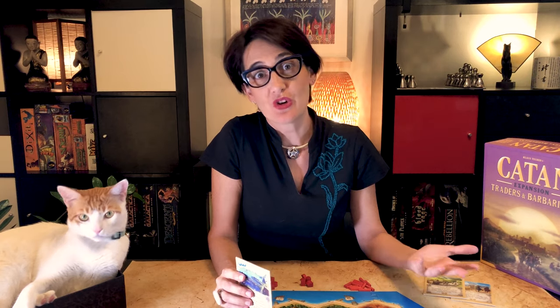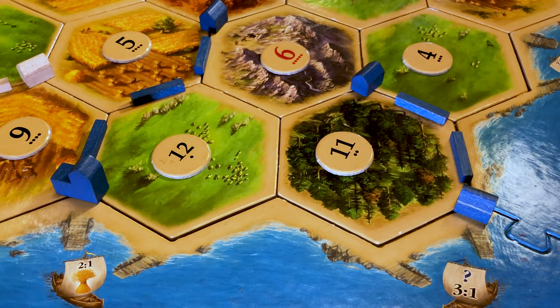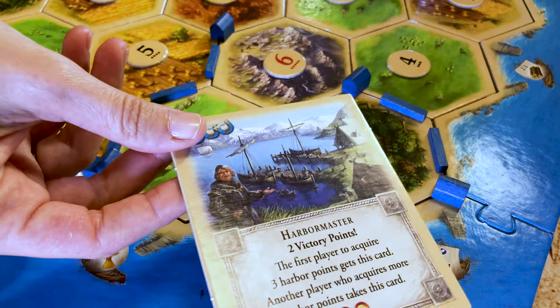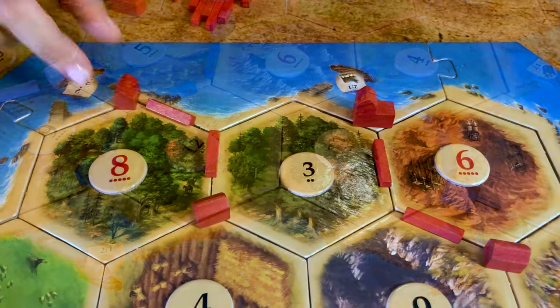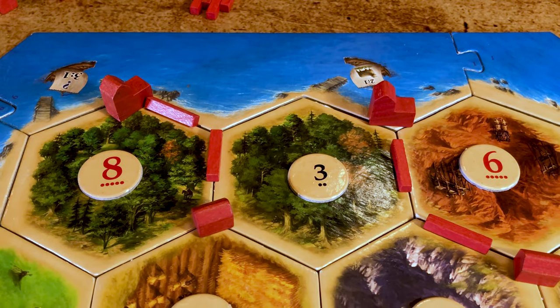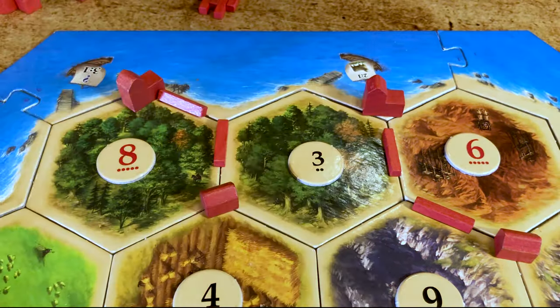The third variant is Harbour Master. As trade becomes more and more important on Catan, so do the harbours. Settlements and cities at harbour locations provide one and two harbour points respectively. The first player to collect three harbour points receives the Harbour Master card, which gives you two victory points. Similar to the largest army or longest road card, if another player has more harbour points, then they take the Harbour Master card. If you play the Harbour Master, the game ends at 11 points.